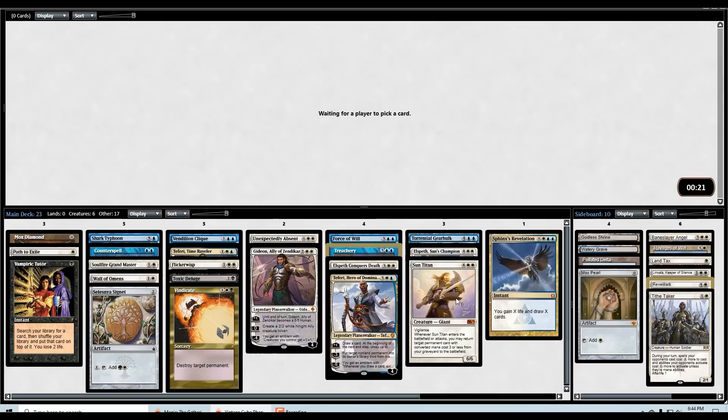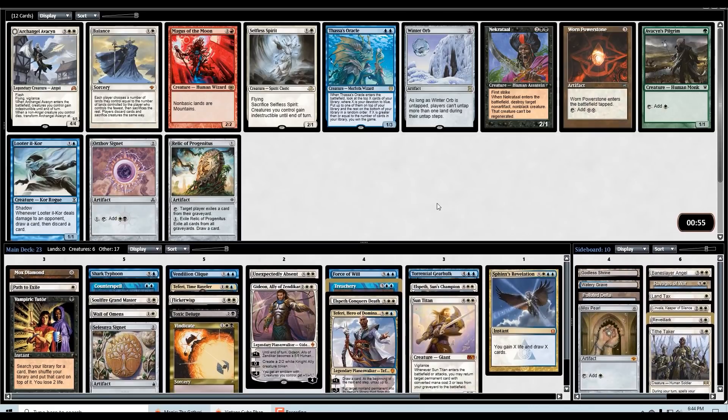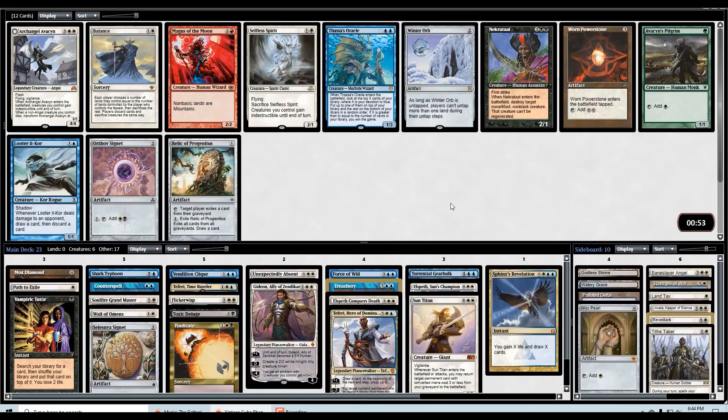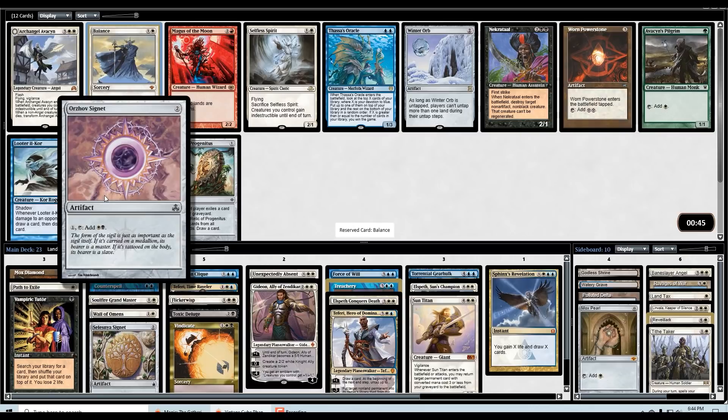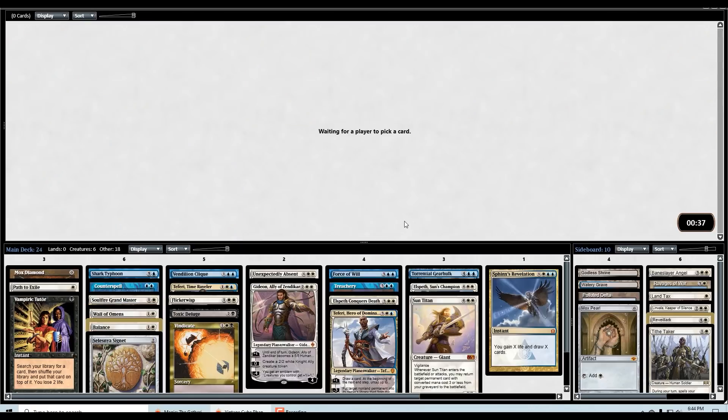See how good did this Gearhulk get — we picked up Force of Will, Absent, Counterspell, Path. It's not great. But you know what is great? Balance! Balance is a hell of a card, and with as many planeswalkers as I have it might actually be very, very good. I don't like passing on-color signets, but the power level of Balance is just way too high — similar to what I was saying about Upheaval: it can get you out of positions that basically no other card can. Let's take the Balance.